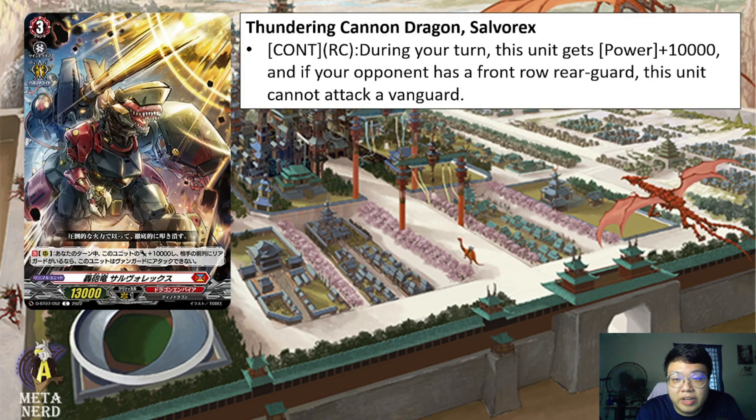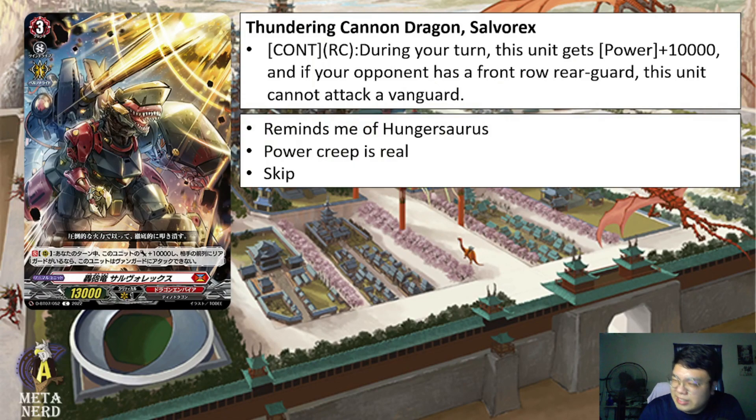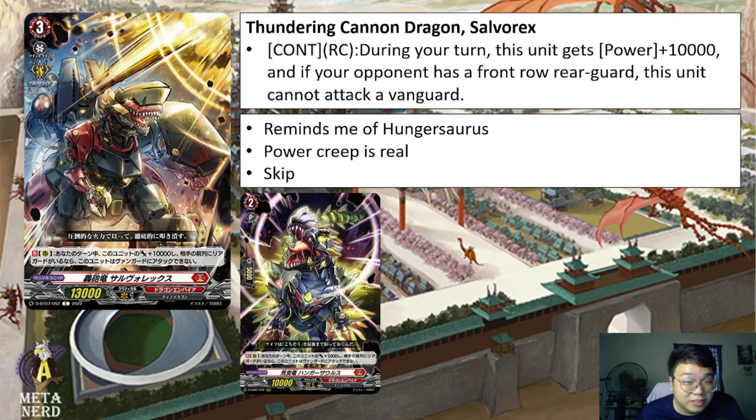First off, for Dragon Empire, we have Thundering Cannon Dragon's Slivorex. Rearguard Circle: during your turn, this unit gets 10k power, and if your opponent has a Front Row Rearguard, this unit cannot attack a Vanguard. This card reminds me of Hunger Source from the Festival Selection set — both have a similar skill where if there's a Front Row Rearguard, neither can attack the Vanguard. This grade 3 is a 23k attacker versus the grade 2's 15k, showing power creep. The grade 2 can intercept, while this grade 3 is just a melee attacker. Mostly going to be a skip since not being able to attack the Vanguard is a big minus.